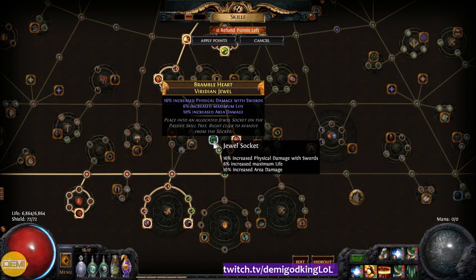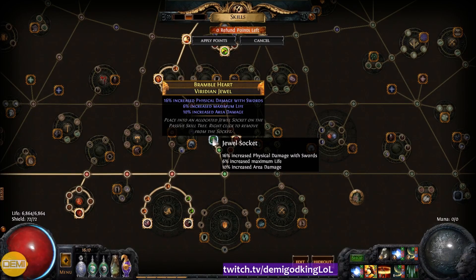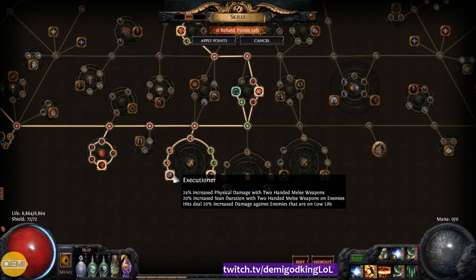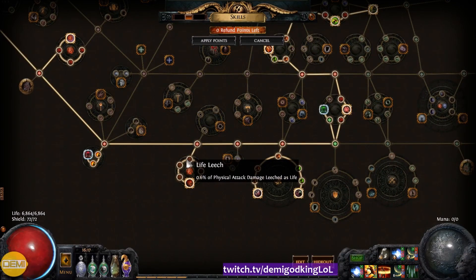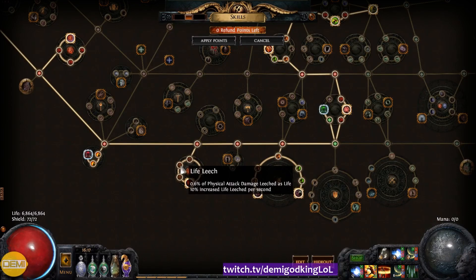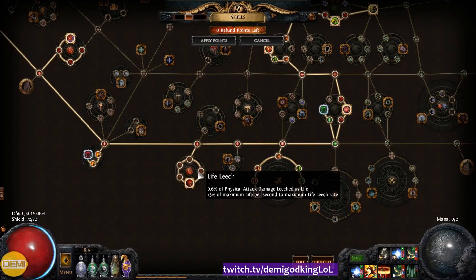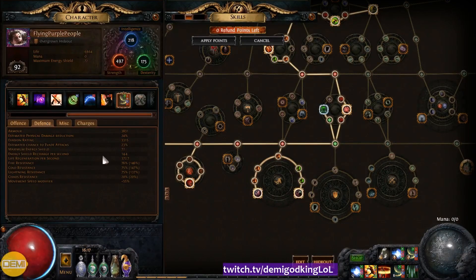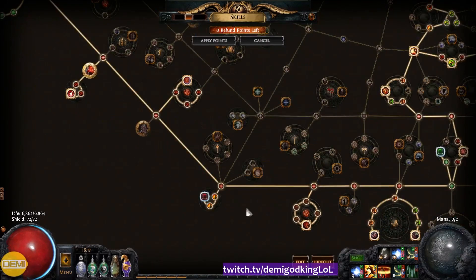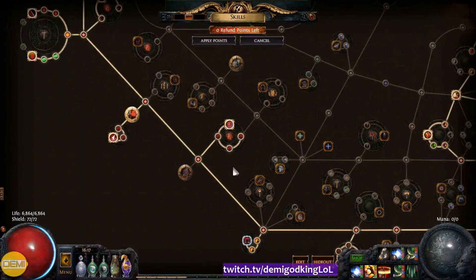All of my jewels are the same — mostly 3-property, with a couple of 4-property ones. You want life and some kind of physical damage with your weapon type. You can use Axes or Swords with Lacerate, so if you went Axe, look for physical damage with two-handed weapons, physical damage with Axes, attack speed with two-handed weapons, physical damage, or area damage. Then come down here to get Wrecking Ball and two-handed melee weapon bonuses. I also picked up a bunch of life leech nodes to get more life leech per second — one gives 20%, and another gives 5% of your maximum life per second to maximum life leech rate.